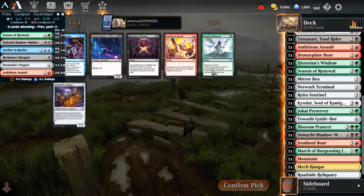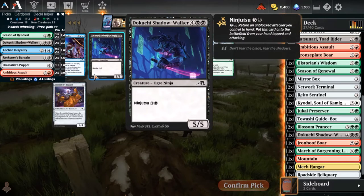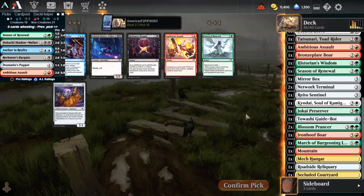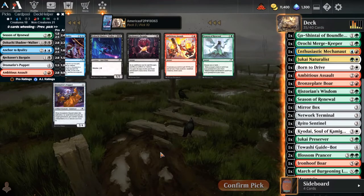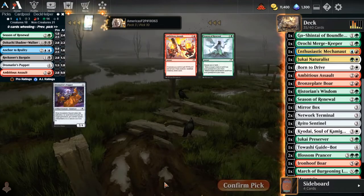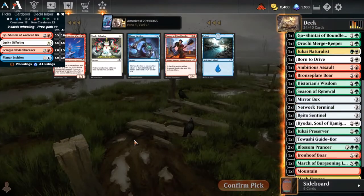Dramatist Puppet, Season of Renewal. So many of these cards are just completely situational. I kind of feel the argument that Shadow Walker is the best card in the pack. Obviously I'm not playing black, and I have already picked up a Shadow Walker and a Toad Rider. I don't think I have enough time to switch over to Ninjutsu though. Do I take another Season of Renewal, or an Anchor to Reality? I think Anchor just for value - obviously I am not playing that card in this deck. Let's take a couple of those things out.